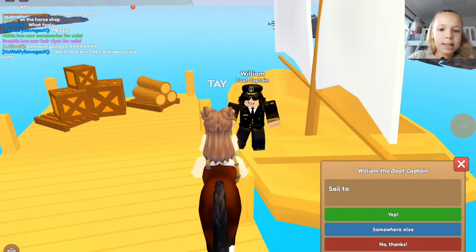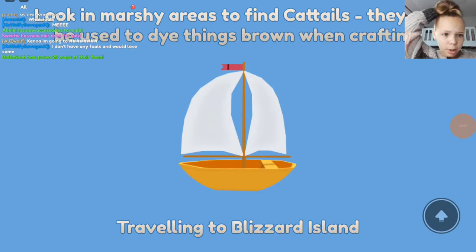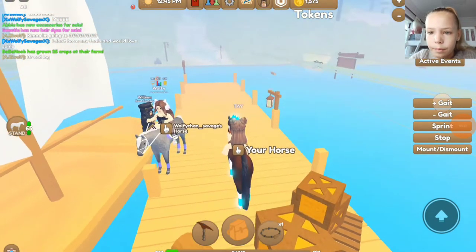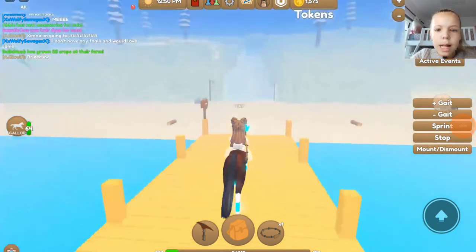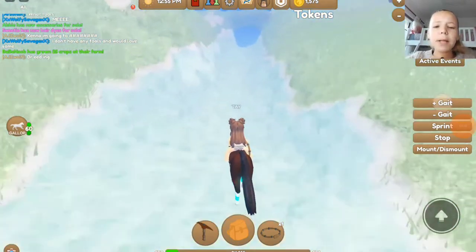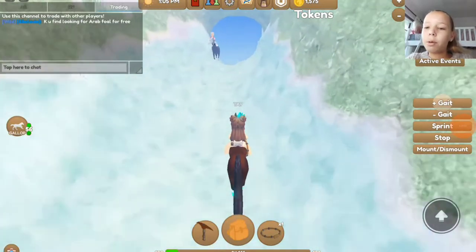Let's sail to Blizzard Island. It does cost me money to go look at the horses, but honestly I don't care. Sprint, hurry up — chop chop chop. Go up the Blizzard Hill, Mia. Come on, Mimi.